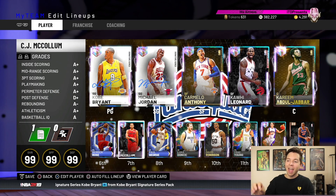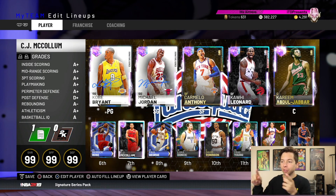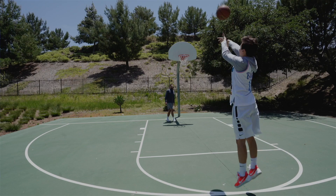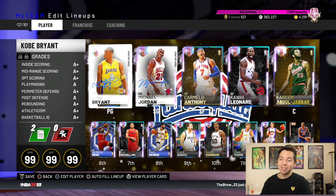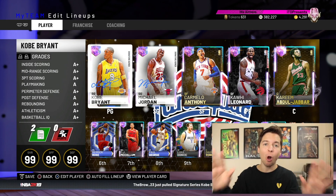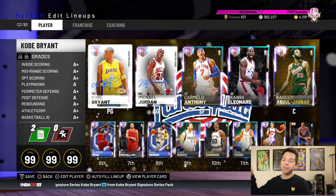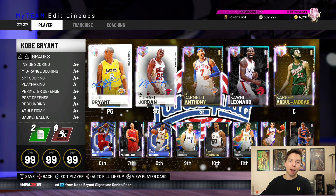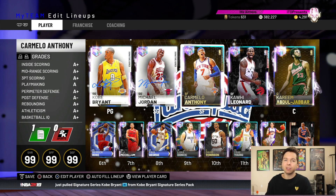I'm going to be heading to the park and I'm going to shoot five three-pointers from the main spots on the court: the right corner, the right wing, top of the key, the left wing, and the left corner. That is going to be one round, then we're going to go ahead and do it again. That means there is a chance I could be quick selling 10 Galaxy Opals. The only way I'm safe is if I make three out of five shots from that spot — I have to shoot 60% from each spot.